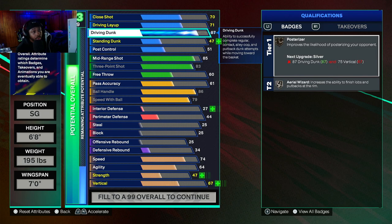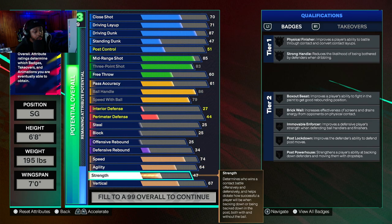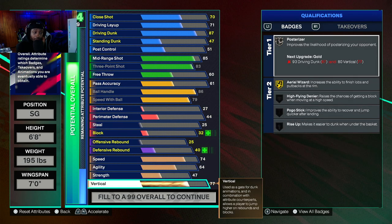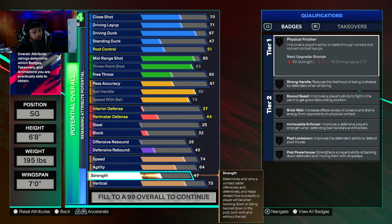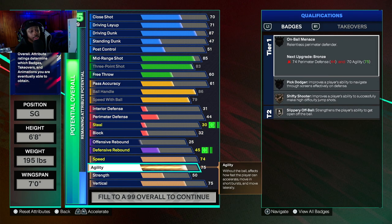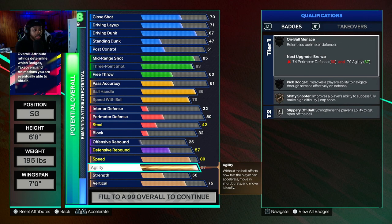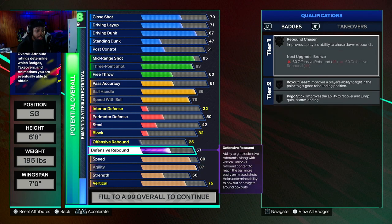If you want to be able to get past and dunk on your opponent, I would say go 75 — just to get silver badges. Make sure you go 75 so you can get that silver posterizer, and you also have strength. You want 50 strength. A lot of people are sleeping on the agility — I think agility is probably the most important thing on this game. So max your agility out and then max your speed out. We're still at an 88.